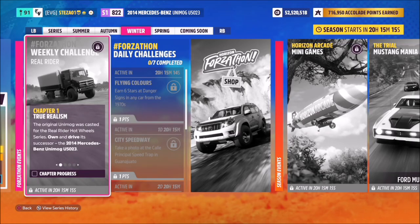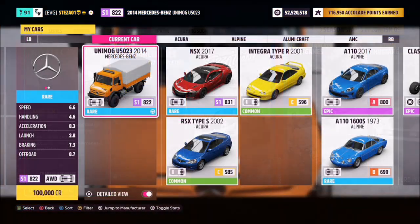Hello and welcome back to the channel. Today you join me for this week's Forzathon guide called RealRider, which wants you to own and drive the 2014 Mercedes-Benz Unimog U5023 to complete all of the challenges. So without further ado, let's get stuck in and take a look at the car in question.